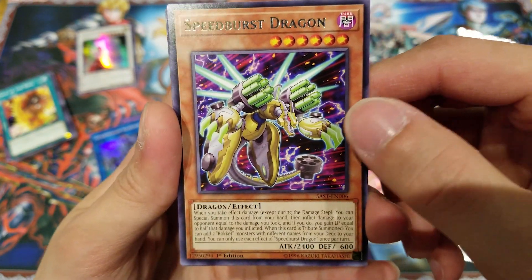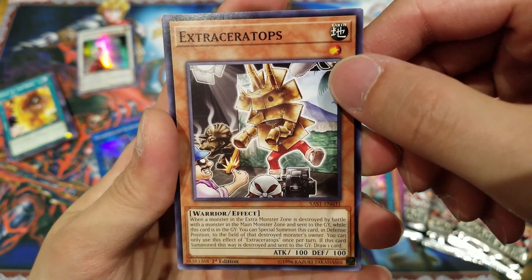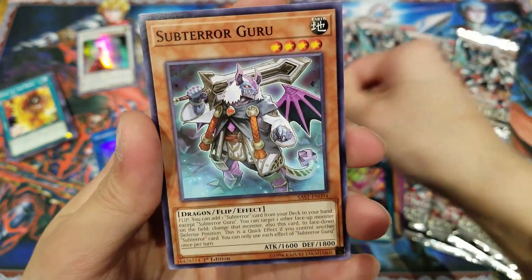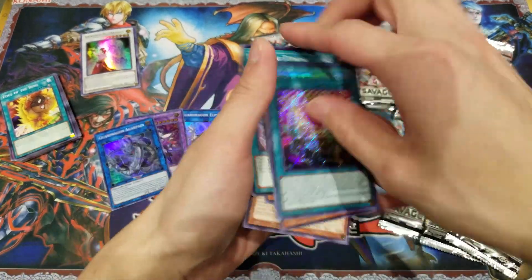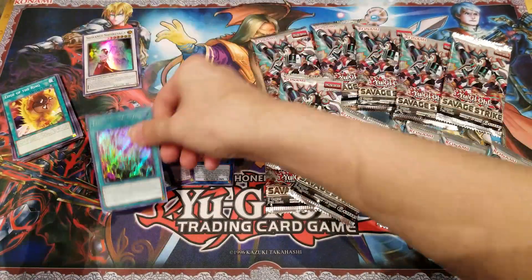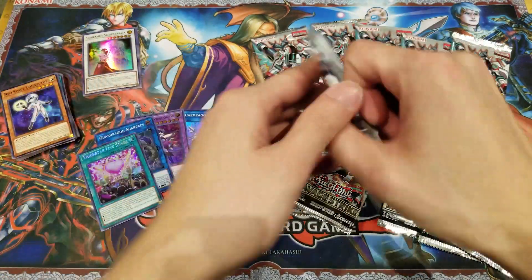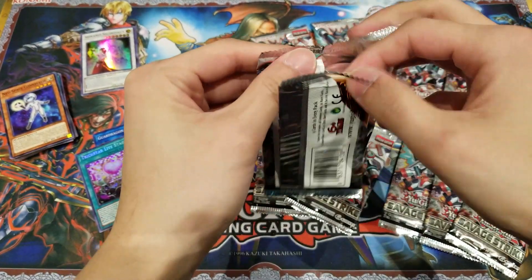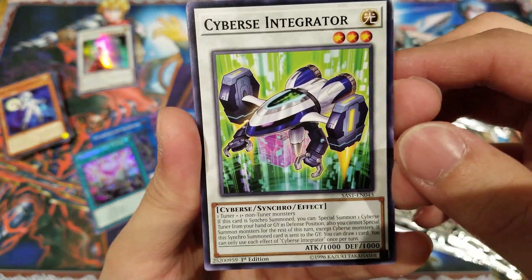We got Speed Burst Dragon, one of the new rocket series. Sub-Terror Secession, Extra Ceratops, Orcus Nightmare, Sub-Terra Guru — really nice, looks really cool. We really want to get more of those new space cards, like one of the Neos fusions or the new Elemental Hero fusions — that'll be really great. So we got Cyberse Integrator, Child's Play, Shiranui Squire Saga again, Prank-Kids Roxy's, and Next.